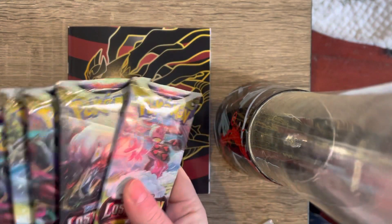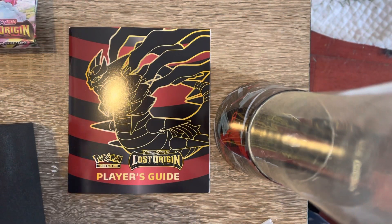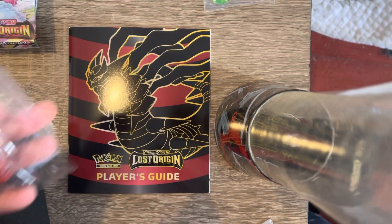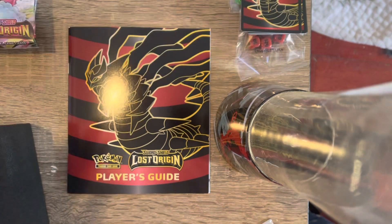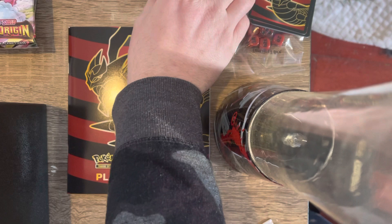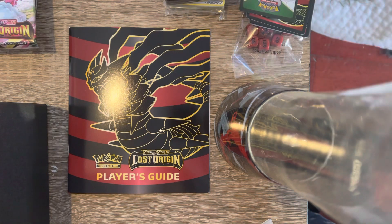As always, we got the eight Lost Origin packs. We got the V-Star and the damage counters, card separators and some dice. And we got the energy cards, the sleeves. I'm gonna flash it real quick if somebody wants to get the code. Hopefully you're quick enough to pause.